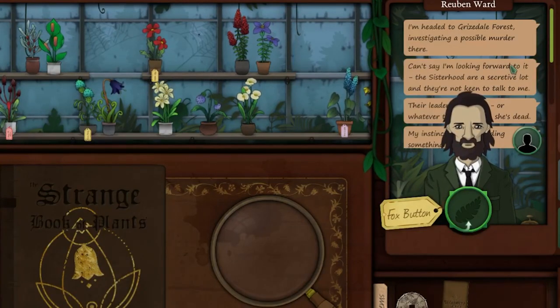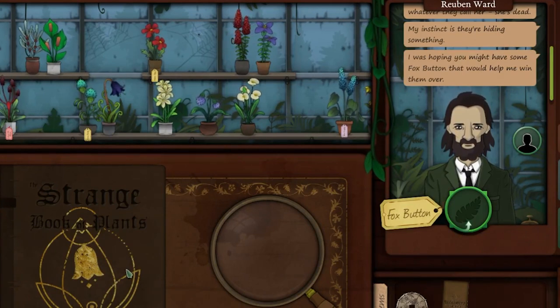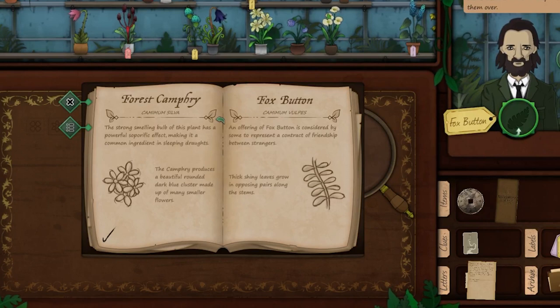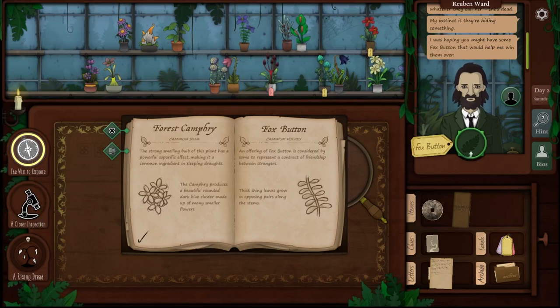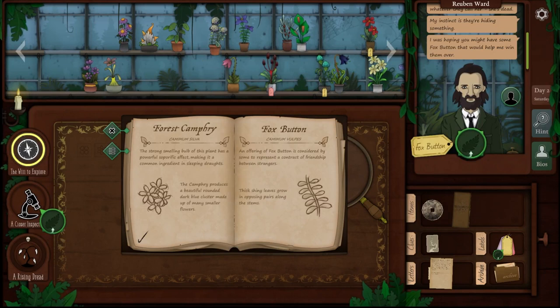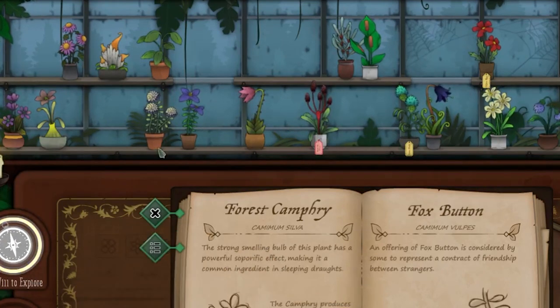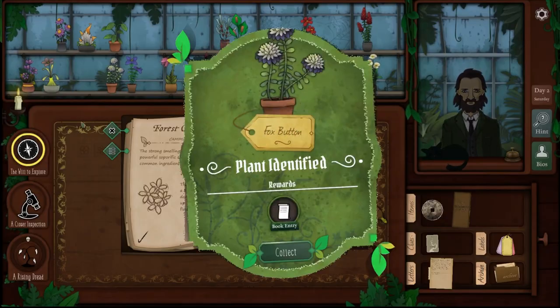'I'm headed to Grizzledal Forest, investigating a possible murder there. Can't say I'm looking forward to it. The sisterhood are a secretive lot, and they're not keen to talk to me. I was hoping you might have some of that fox button that would help me win them over.' Fox button — I remember fox button. 'An offering of fox button is considered by some to represent a contract of friendship between strangers. Thick, shiny leaves grow in opposing pairs along stems.' This could be one. I think this feels more fox button-y because it's like a button-shaped flower. It smells of nothing I can detect. Blue flowers, stiff leaves. I feel resistant to just giving you a flower because one feature lines up — but it does have a button-shaped flower. Fox button it is.